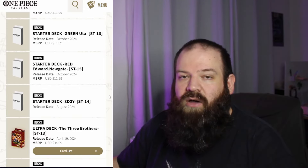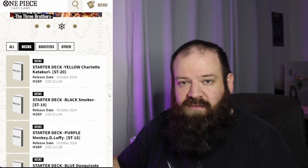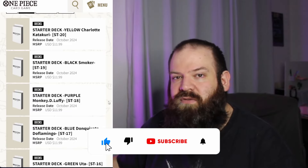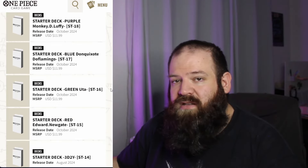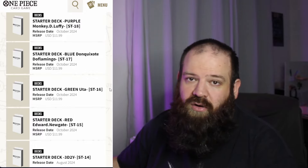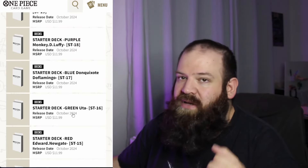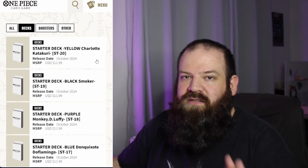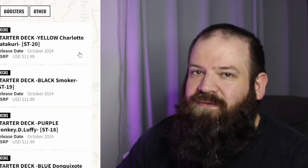Starter deck 14 is scheduled to go out in August. Starter decks 15 through 20 are actually scheduled to go out at the same time in November, and will feature reprint leaders from past sets, but the entire deck will be exclusive to the starter deck. Keep your eyes peeled for those, because some of the leaders they chose were very good in their own right. Newgate, for instance, was a meta-dominant leader at some point. Uta also made some waves when her starter deck was released. And Charlotte Katakuri is still one of the best yellow leaders we've had — even though Enel is now way more prominent, it is still a very good leader.